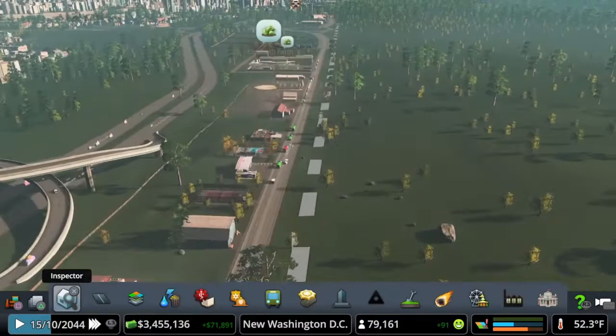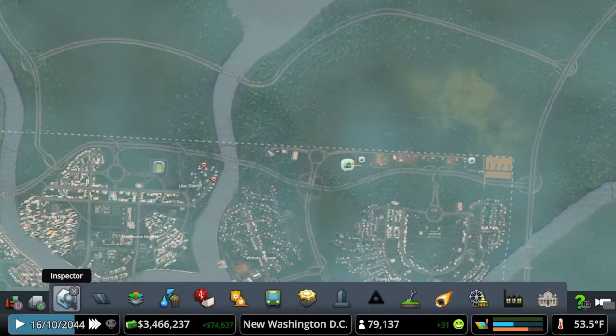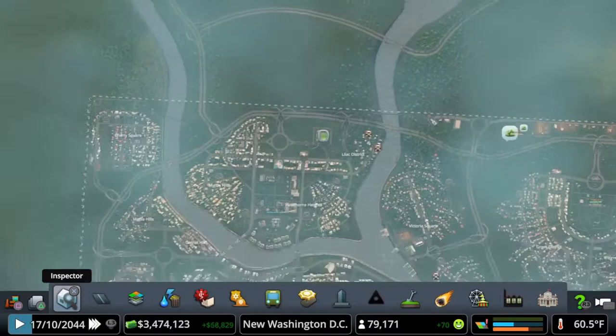We have quite a lot of other things to talk about in this episode. We've covered the farm, and we also reached five star on campus, so let's go ahead and check out our Thornton Career Institute. We have reached five star here and we can now add the last few buildings.